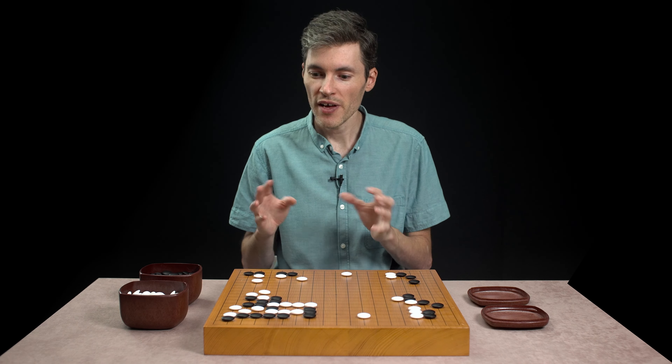And if attaching and double hane doesn't work in some situation, then there's another very similar weapon that you can use. This is not really a moyo situation here, but it works to demonstrate the technique. After the A-B exchange, it's now black's turn. And black can play the same thing — attach first. And after white responds, instead of playing the hane, black has the option of playing the crosscut like this, aiming to give up the stone and make a better shape in exchange.